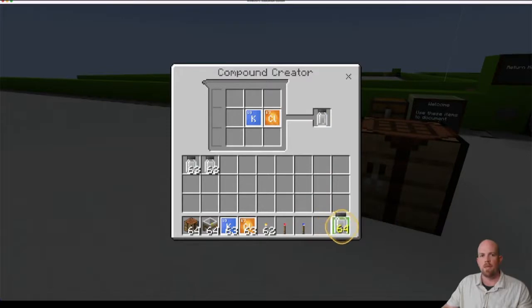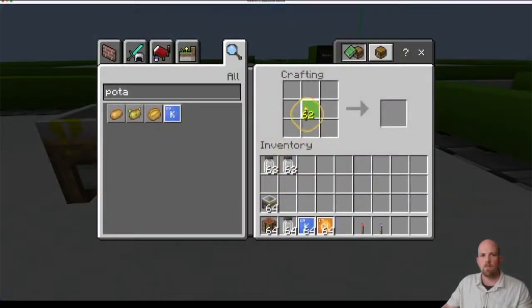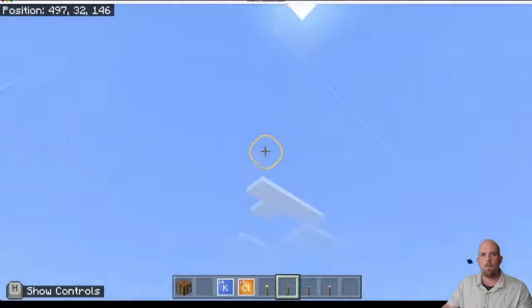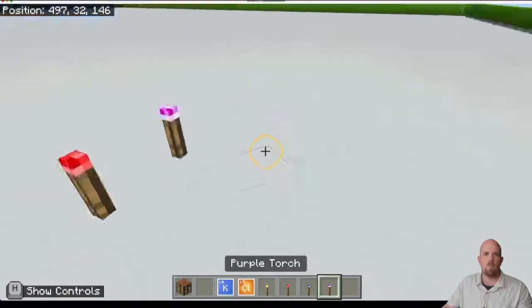Let's put the potassium chloride into our hot bar and come over to the crafting table again. Put our normal torch in the middle just like before, and at the top put in our new mixture. There it is — purple! This one's my favorite, actually. Pop that in the hot bar, add it to our row. Purple done.